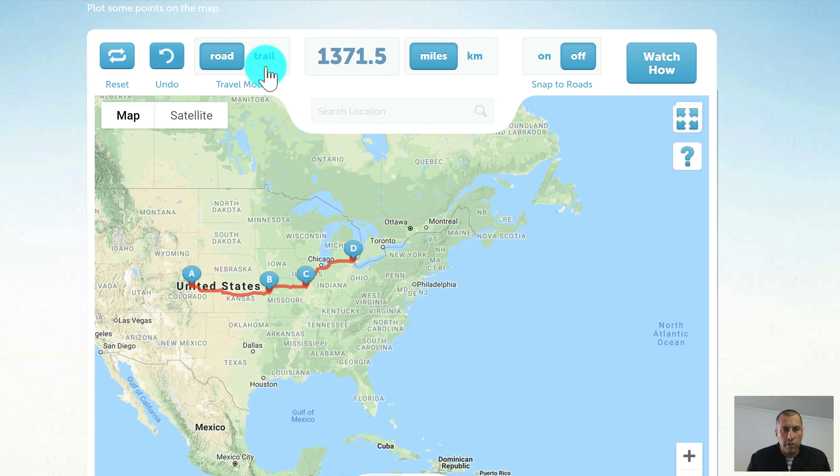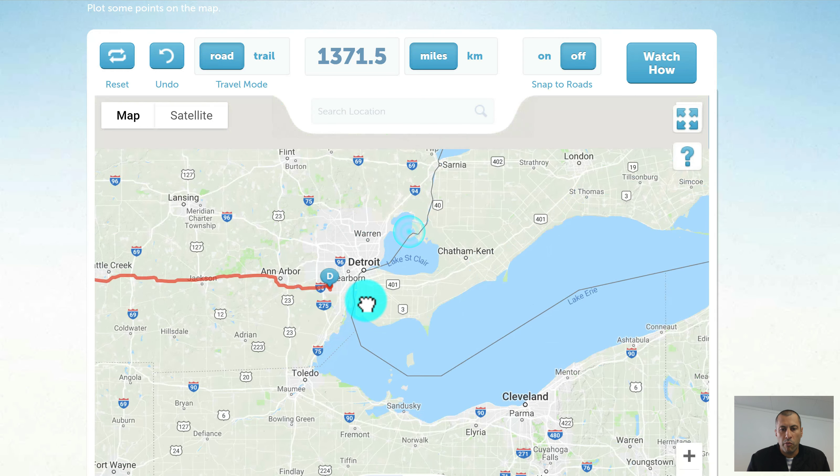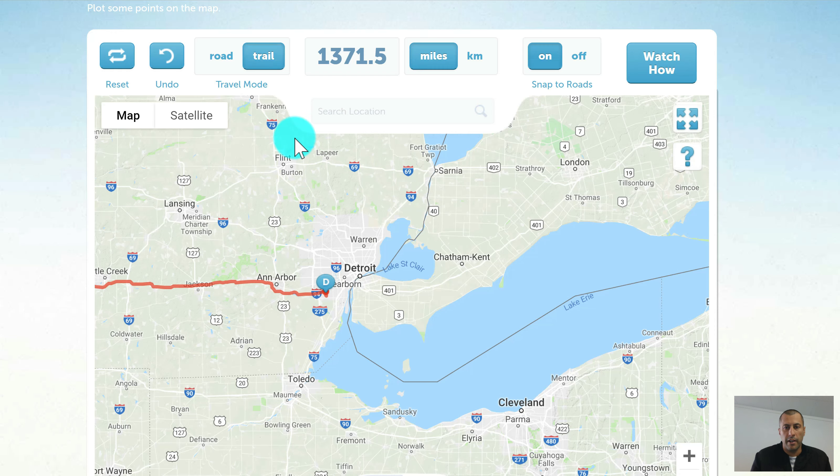Another feature is that you can snap to trails. If there's a walking trail you want to follow, put the travel mode to Roads, make sure Snap to Roads is on, and now it will be snapping to the trail. You need to find the trail on the map and you can follow it like that.